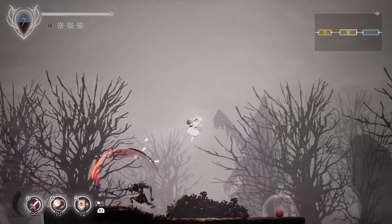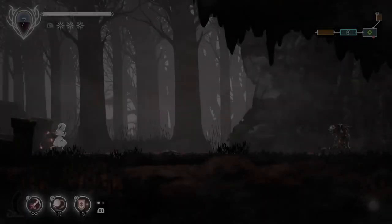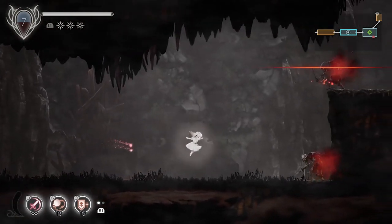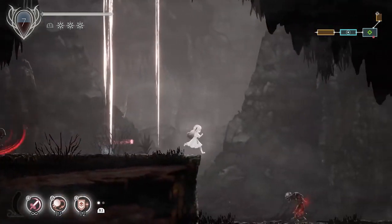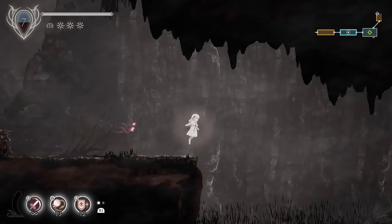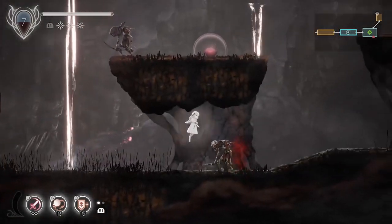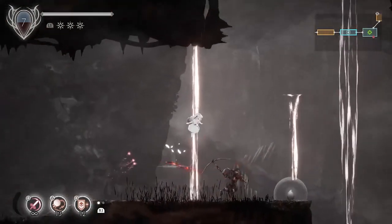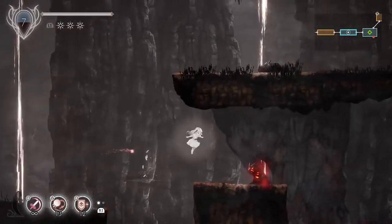In the top left, there's a little blood drop-looking thing with a number in it. As we defeat enemies, that fills up — that is our level. It somewhat affects how much damage we do, but honestly not a ton. It's noticeable with big changes in level, but with small changes it's not that apparent. Still, sometimes every little bit of damage and health matters.